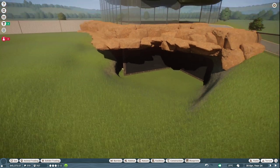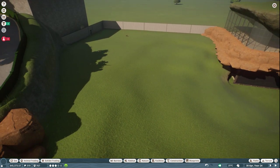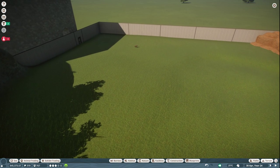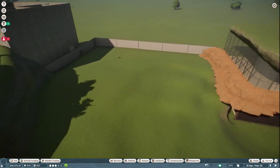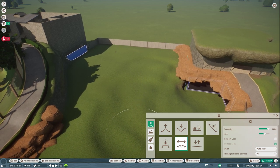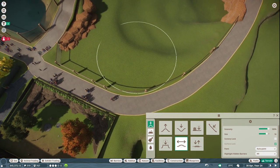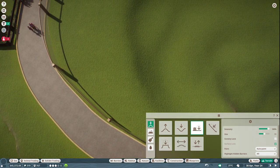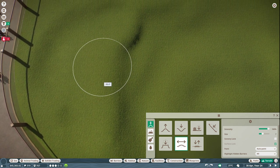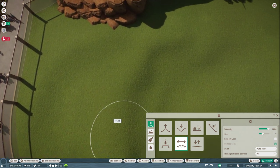Hey everyone, welcome to the stream — we are building a den for African wild dogs! Someone suggests making the brush bigger to reduce lumpiness. Let's try smooth with a really big brush — it helps a little bit! It's still kind of bumpy though. The terrain will probably look better once we add decorations and different ground types anyway.